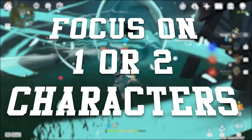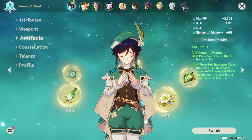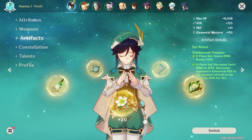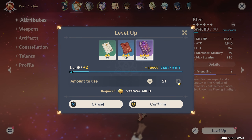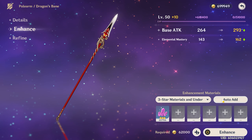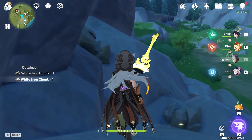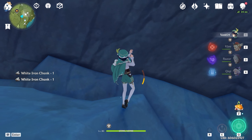Number five: focus on one or two characters. Characters can be leveled in multiple ways — their actual level, their weapons, their talents, and their artifacts. Spreading yourself thin on multiple characters isn't the best idea. To raise your character's level, you need character XP scrolls acquired through quests and ley lines. Weapon levels require you to farm ore by breaking random veins in the world — there's iron, white iron, and crystal. Crystal is the best, but collect all of them because you'll need the others for crafting and random quests.